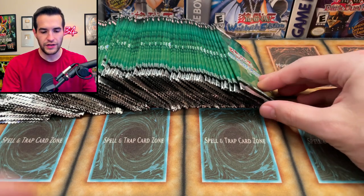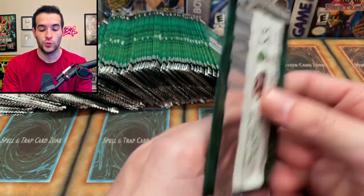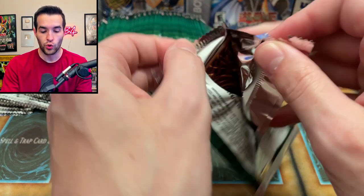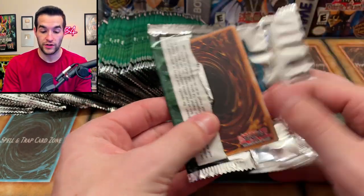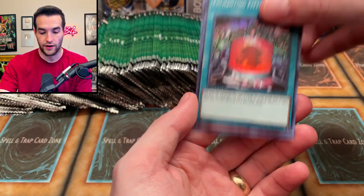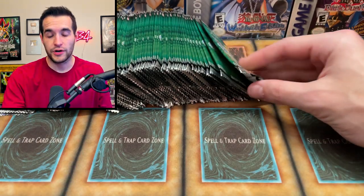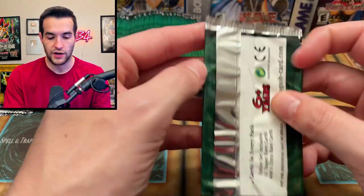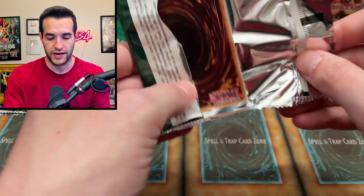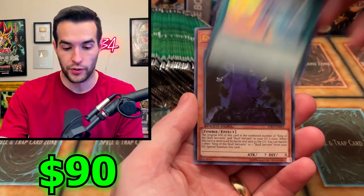There are only supers and ultras in this set. There's some big value in the ultras especially. We have Enchanted Fitting Room and Man Eater Bug — very nice. It seems like a bunch of the cards are worth over a dollar. Man Eater Bug looks like it's over two dollars, so pretty nice. The ultra rares are where the real money comes in. Summoner's Art — this is the best super rare.